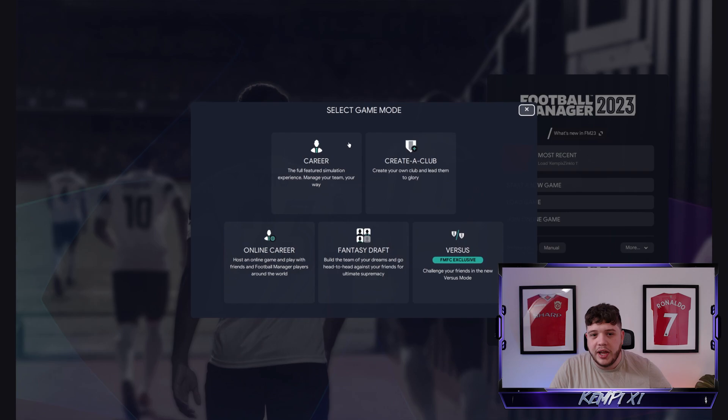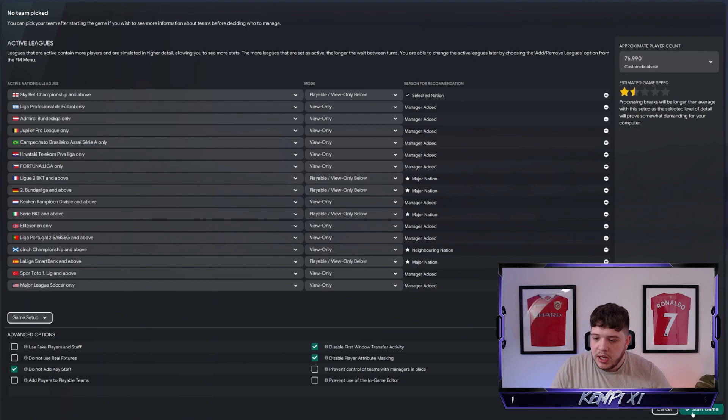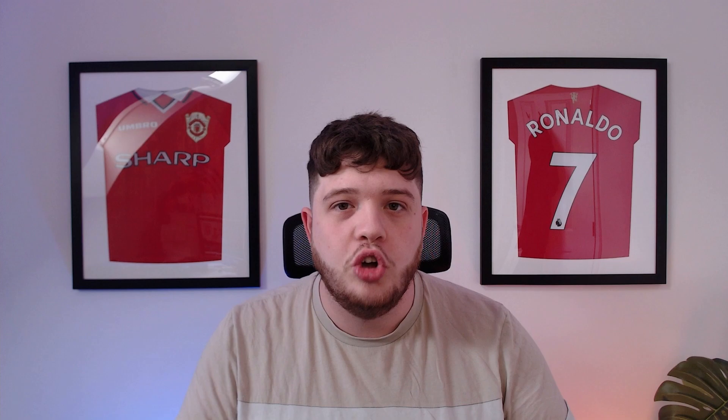I'm going to start right from this screen - you can see I'm using the Tato skin, shout out to Tato skin, it's absolutely stunning. What you've got to do is start a new game just like you would normally. Load in the leagues you normally load - I have a game set up for a rebuild. Start the game up as per usual with however many leagues your PC can handle in this director of football save.